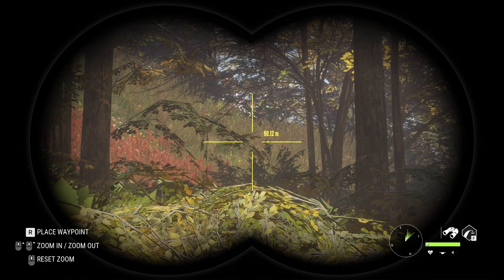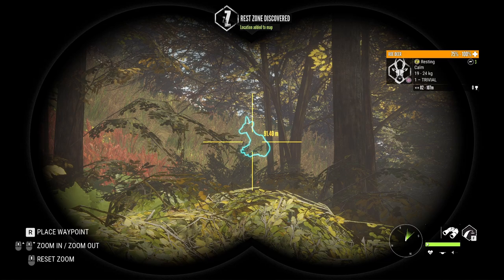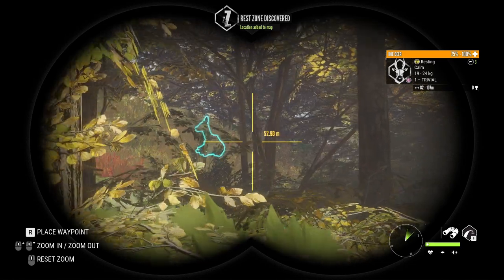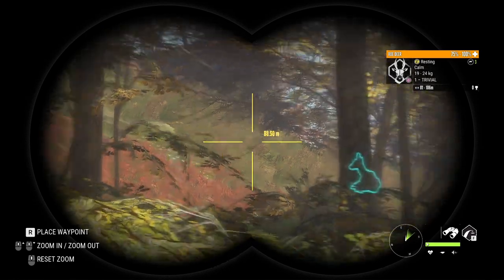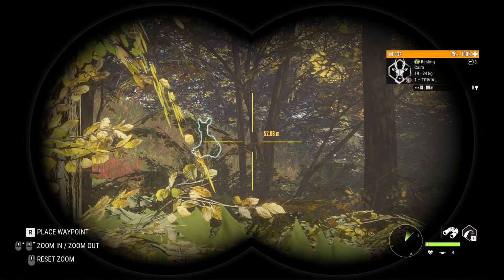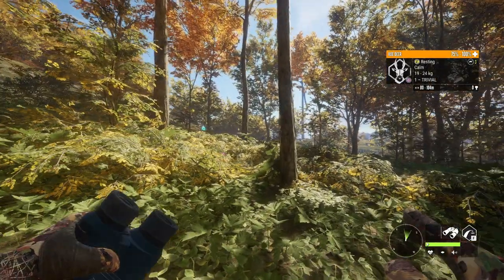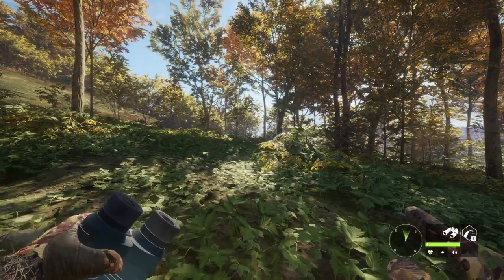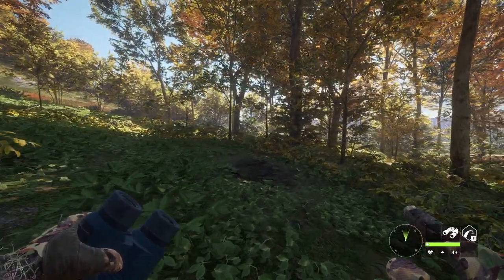I think I see something there. There's a doe bedded right there, which I imagine is the one that was with the buck on the feed zone I found. So if that is actually the case, the big male should also be bedded really close to that doe. He's not visible from here though, but he has to be there. We're probably gonna need to make a few calls to get him out of the brush, but the problem is that the wind is really bad on this position. The best we can do is start walking east and circle the zone to have the wind in our favor.